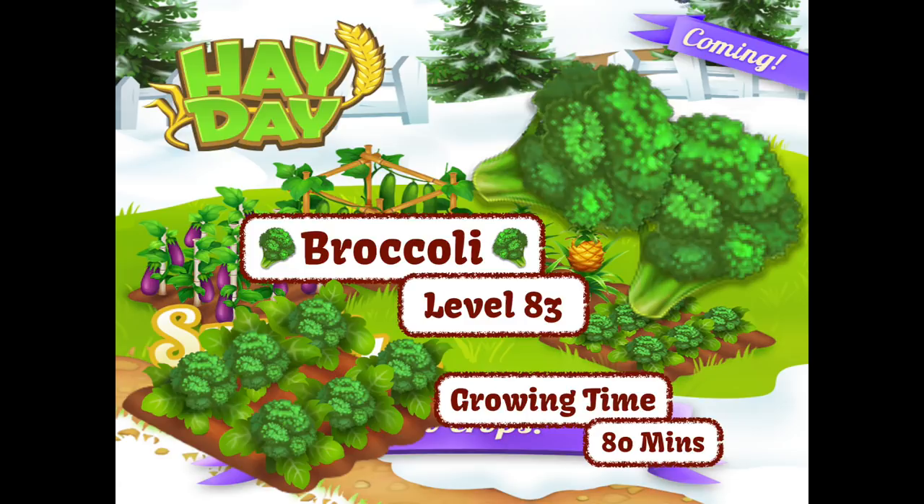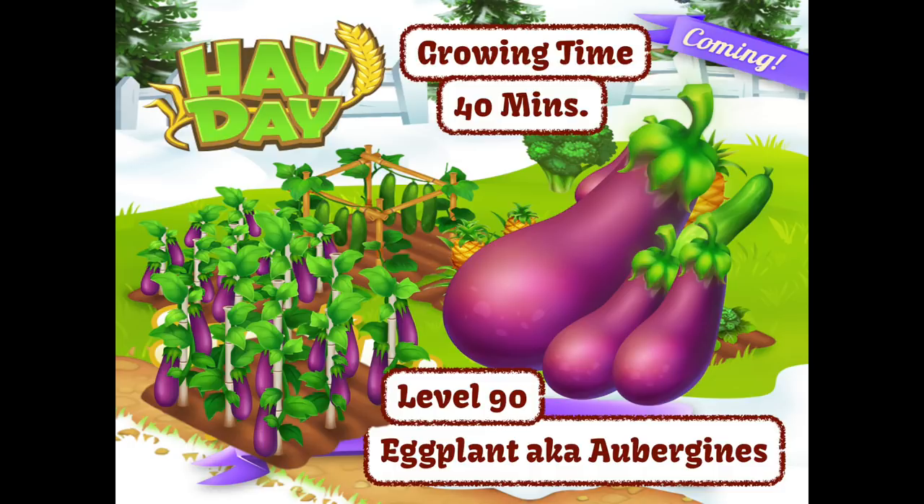I hate aubergines — or for you yanks out there, eggplant. The Brits call it aubergine, the yanks call it eggplant. God knows why. It's got two names but it's absolutely disgusting and I hate it. It's available from level 90, takes 40 minutes to grow, and I refuse to have it on my farm.